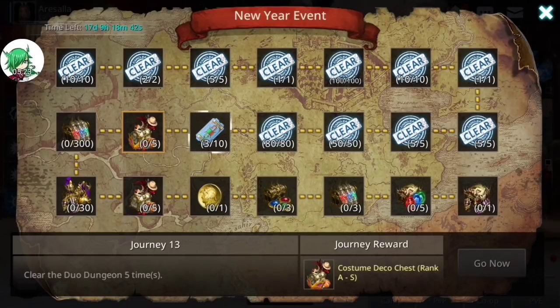Next is five duo dungeons, then three hundred monsters, thirty adventure stages, five more rank matches, one material in rune fusion — so just basically any rune fusion — fuse gears three times, dual PvP three times, five more rank matches, and finally defeat Zod in adventure stage 1210. You will actually have to go through the stage rather than just clearing.